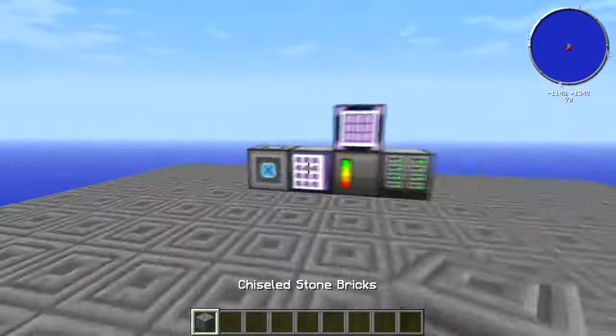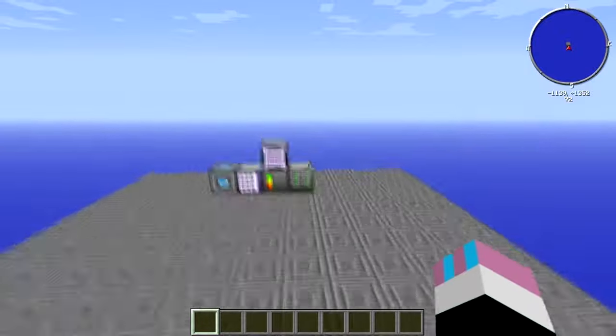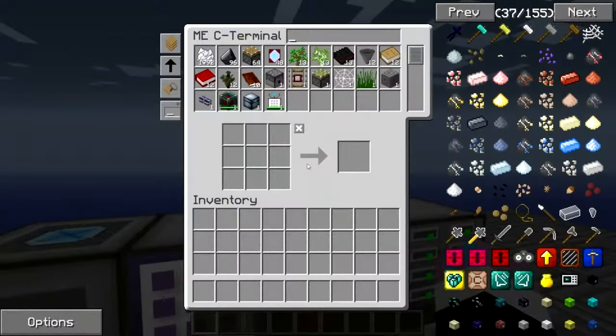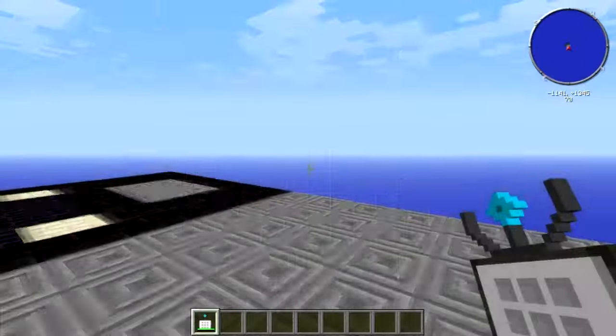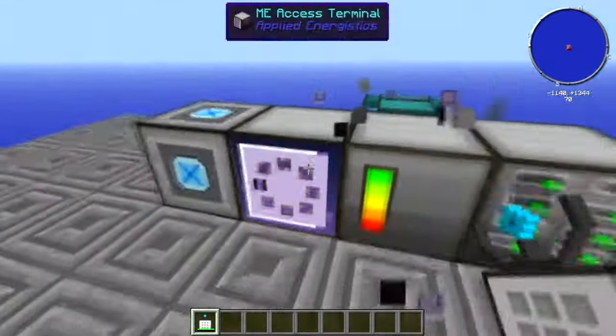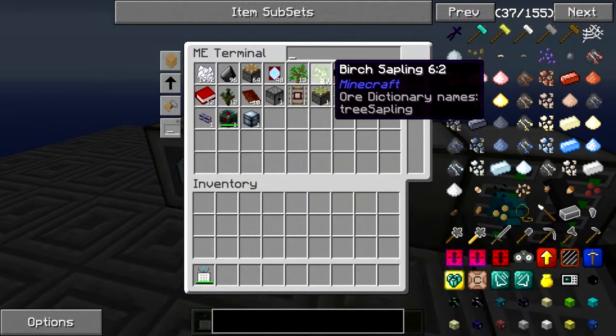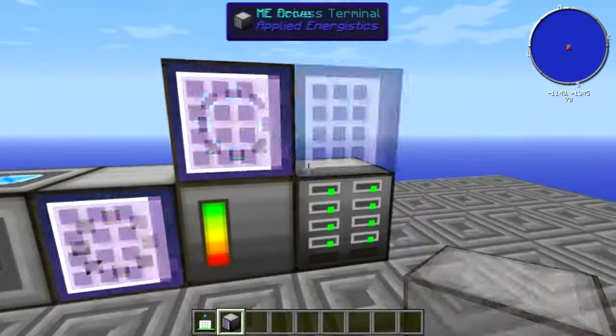That's it for this episode — I hope you enjoyed. I've taught you how to make a basic massive chest, like a deep storage unit. You've got two different options for terminals and it doesn't really matter which one you use. You can also have multiple terminals if you really want.